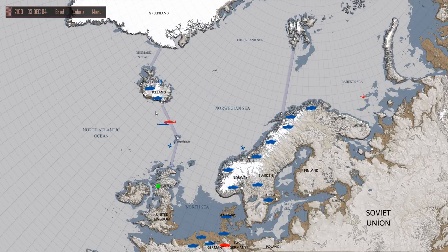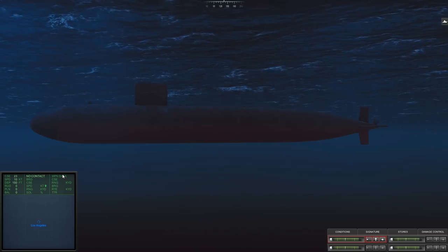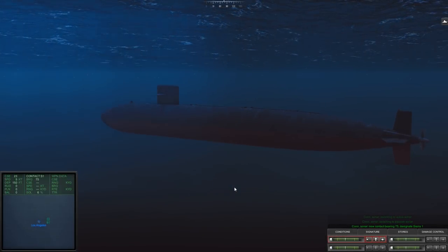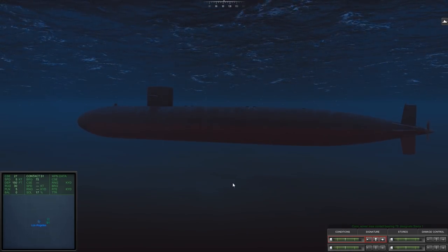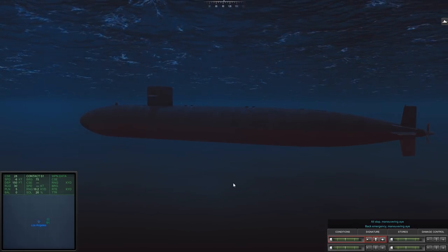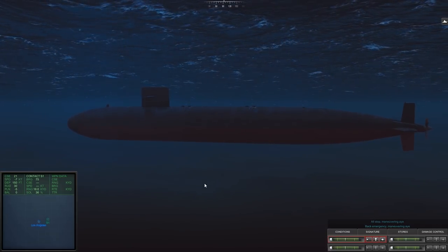Oh, hello — intercept, intercept! Right then, we have detected a new sonar contact bearing 73, designate Sierra 1. Our depth is 150, our heading is 23. All hands, battle stations! Right, so here we are aboard the USS La Jolla. Let us decrease our depth just a little. I'm not mad keen on being this close to the surface where there are enemy vessels we are looking for.